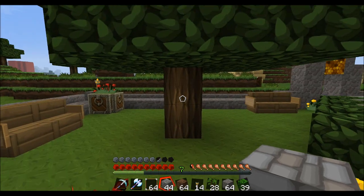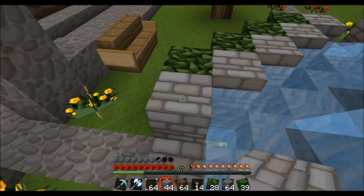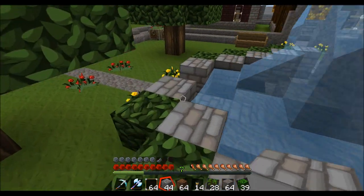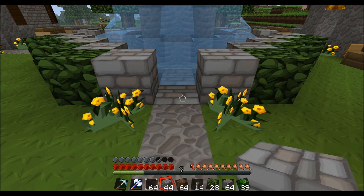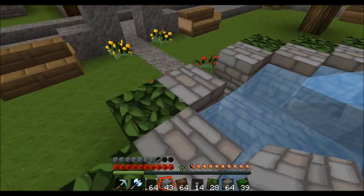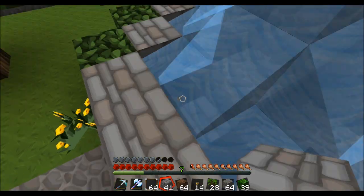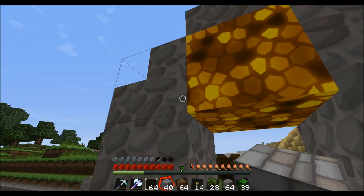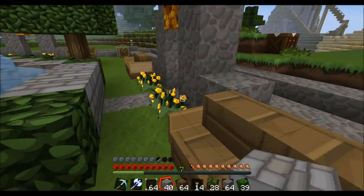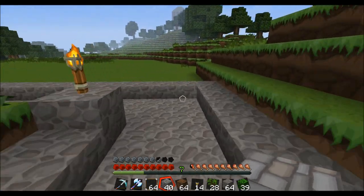I added a few more additions to this. I finished up the trees on this side. I added this little trimming - that was a comment suggestion to add this little trimming around to make it look a little more natural. I'm actually going to close these up because it kind of shows the water coming out. And I added the entryways, and that's about all that I added other than these little bit of trimmings as well.